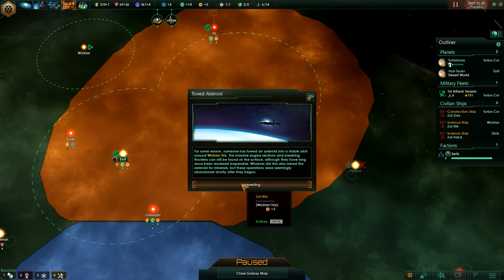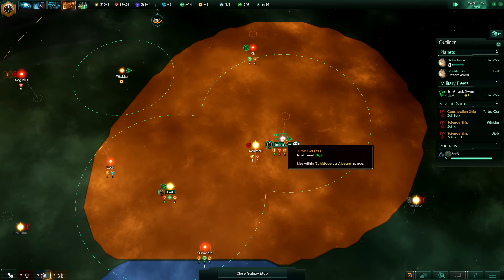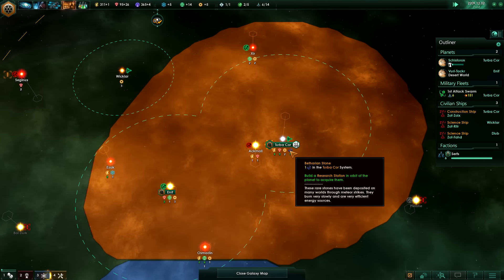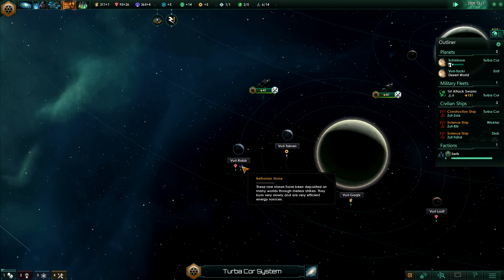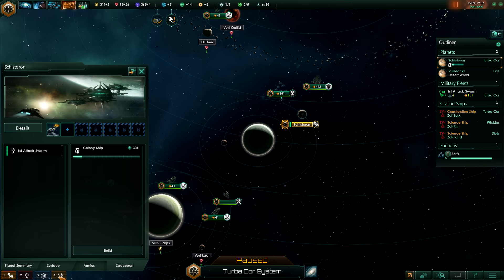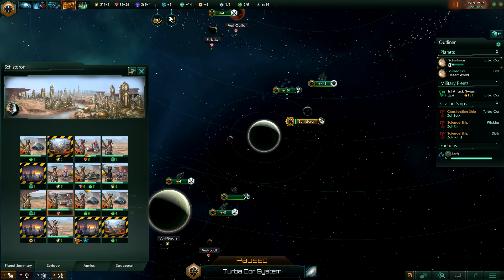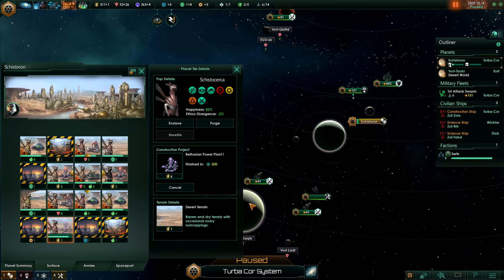Wicklar 4a has just gained a plus 3 engineering research bonus. And Velrab here has Betharian stone - okay so that's quite interesting, because now what I can do is if I go to the surface of my planet, which I should have been keeping an eye on, we can build a Betharian power plant and use that Betharian resource that we have to run it.